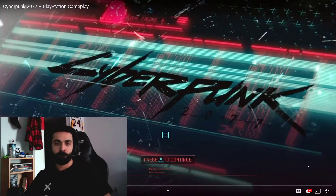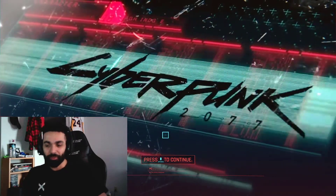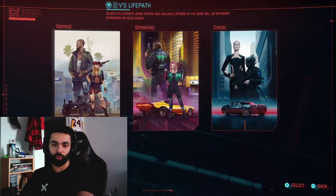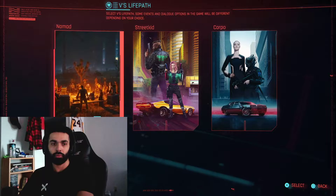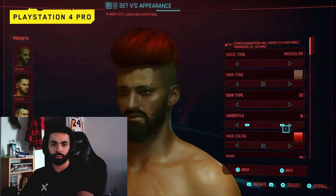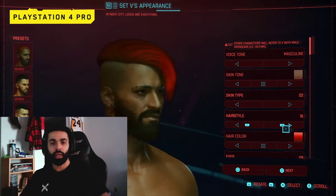With Cyberpunk 2077 launching on December 10th, we want to continue to give you a closer look at the game running on consoles. Just release the game — that's all I want from you guys. We want to show you footage from the very beginning of the game, following the Nomad Lifepath, which is one of three you'll be able to pick from. The gameplay will start with PlayStation 4 Pro, and then will also show you PlayStation 5 footage, thanks to the console's backwards compatibility. Nice, nice, nice.